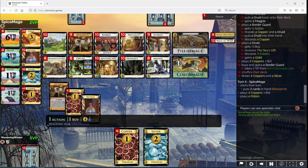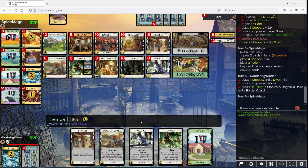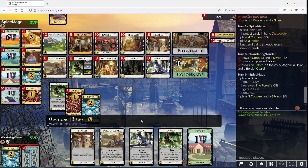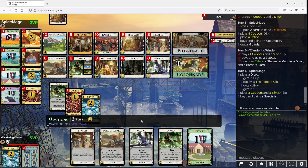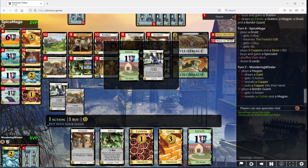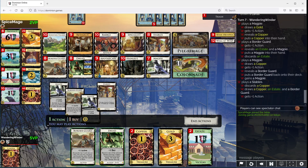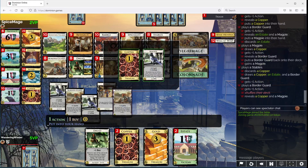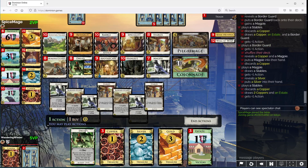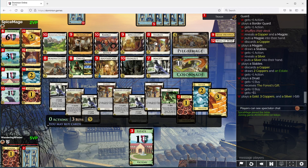We really need to up our draw. The Magpies will do that to a large extent. The Research can do some of it as well. But yeah, Stables are the main thing. That's a lot of buys. Specialist, huh? Okay. Now, do I trigger this shuffle? Let's trigger it - there's a Stables down there. So this is 8 money, or 9 if I take the buy, and a bunch of buys. So let's take our Research now and another Stables.